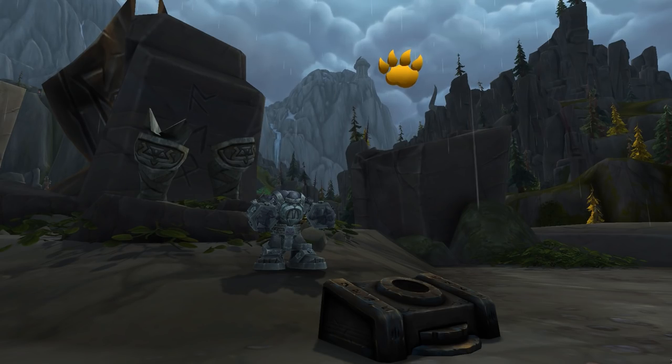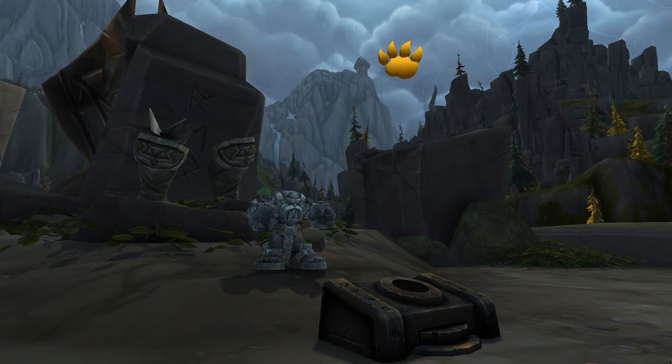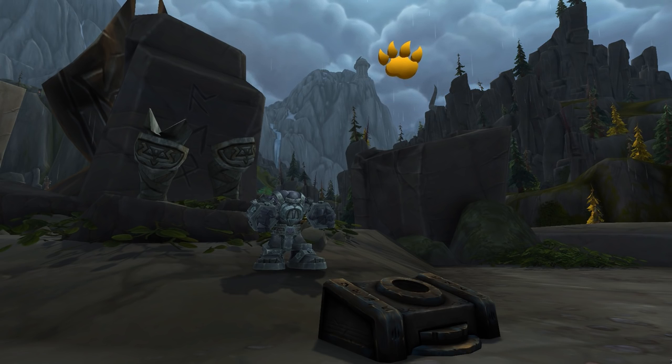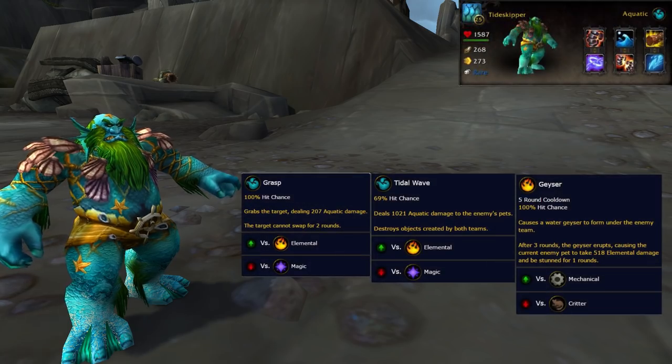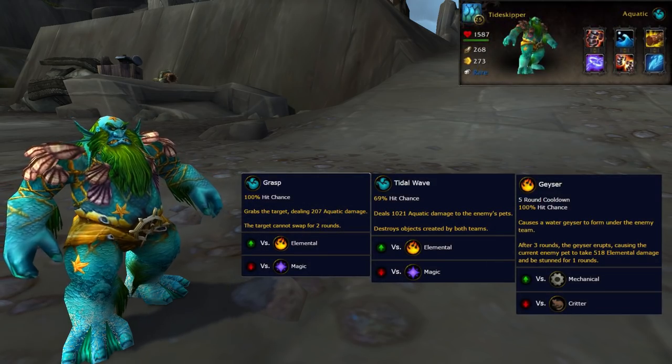These guys do very strong cleave damage, which makes this fight a bit of a no-go for leveling pets. These dudes hit very hard, but they're quite slow and they like to switch a lot. We're going to take advantage of that with moves like Dodge, and abilities that are stronger when they go first. In my first slot I have a Tideskipper with Grasp, Tidal Wave, and Geyser.